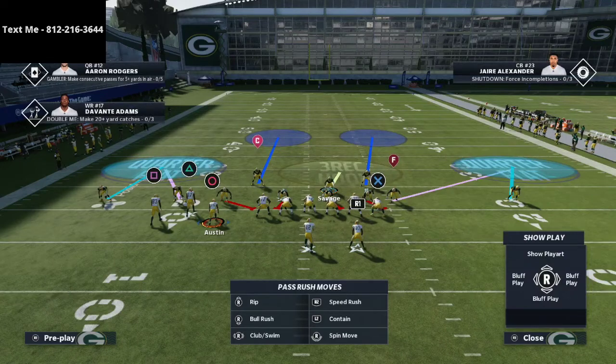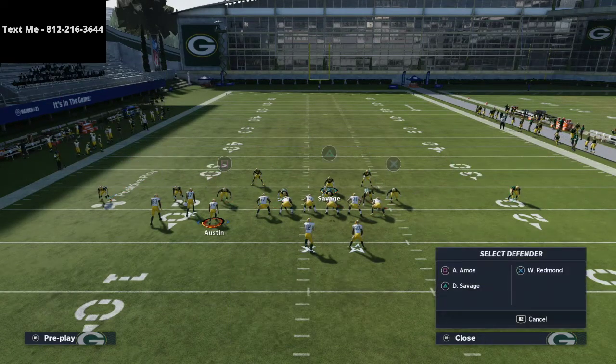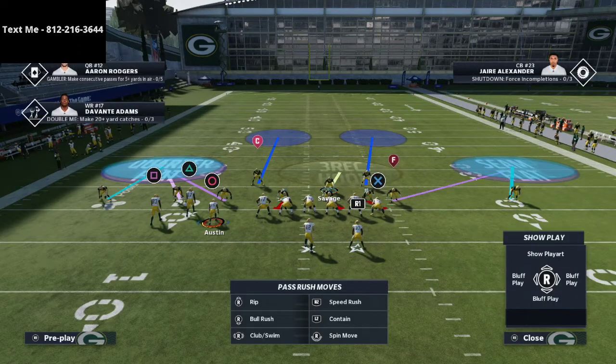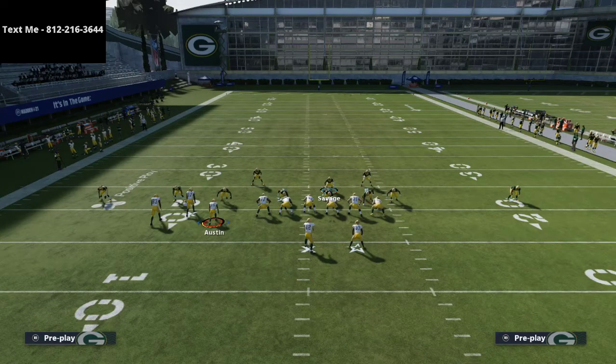The next thing you want to do is put both of your linebackers into seam flats. As you see right there, they both went into seam flats. And then there are two more steps to this.